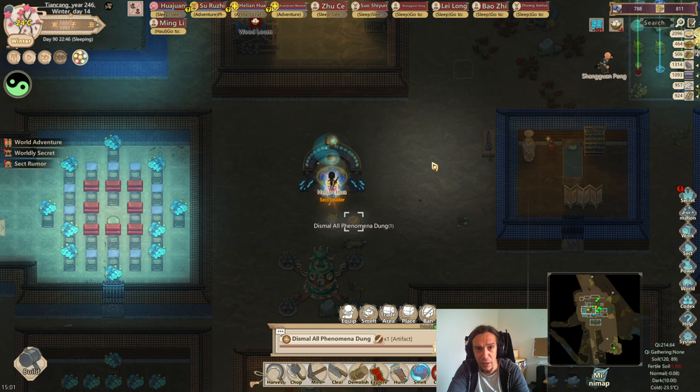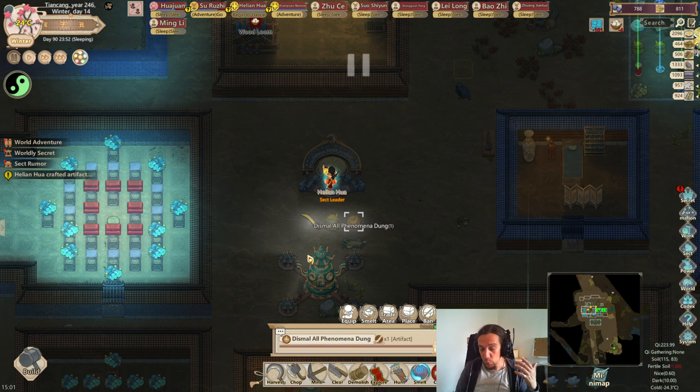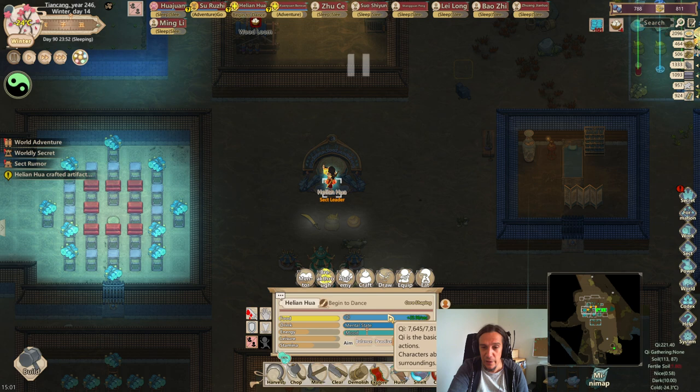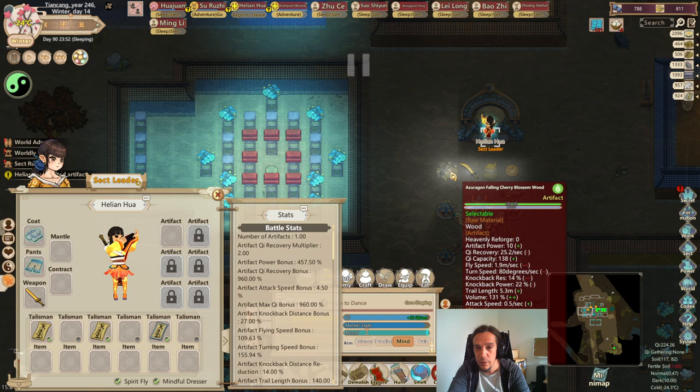Keep in mind that the element of the artifact is not influencing its fighting power or anything. A metal cultivator won't hit harder with a water weapon, but what the metal cultivator will do is use chi more efficiently. Every weapon is charged with a certain amount of chi — this piece of wood is charged with 800 units of chi. If it has the proper element, you use less than one point per point of chi you put into your artifact. But if we compare the wood with artifact power of 10 to the sword with artifact power of 20, we are well off.